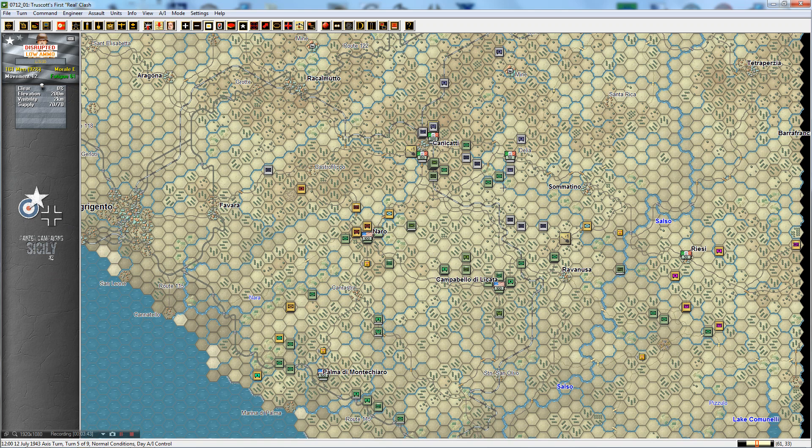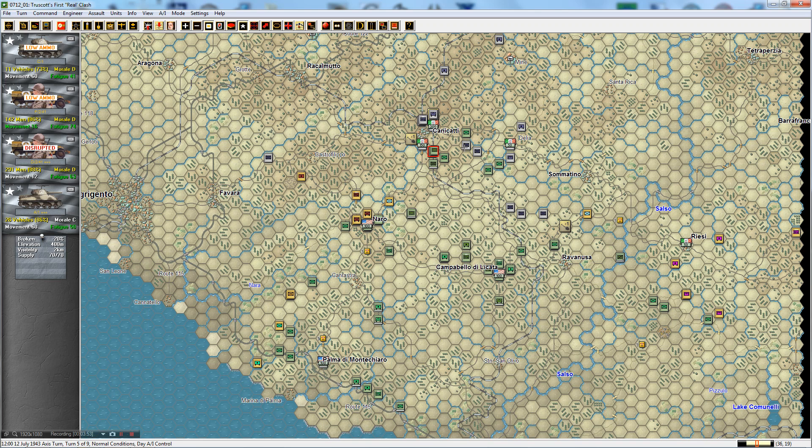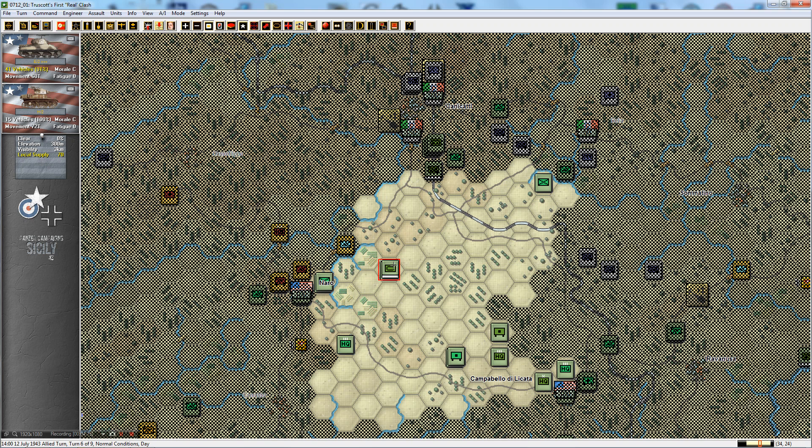Axis forces are still trying to move. It looks like they're trying to exploit our little gap inside our lines. The Italians are trying to make a counter-attack, but it looks like the AI is trying to shift some forces into Kennecati but just simply can't. So again, we're just going to start off with a barrage of shells. One of our artillery pieces is unavailable because of the supply value — it's only available 70% of the time — so we aren't able to use that gun battery this particular turn.